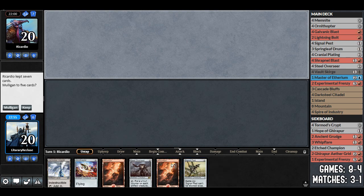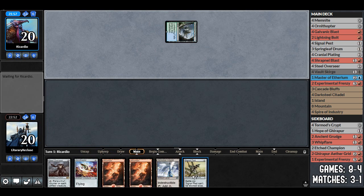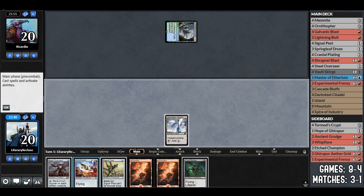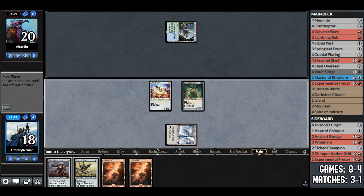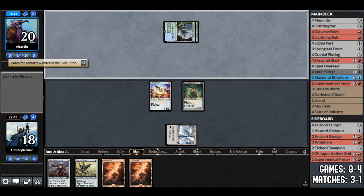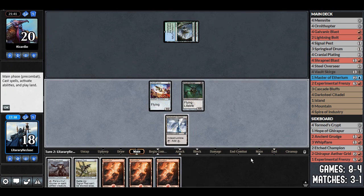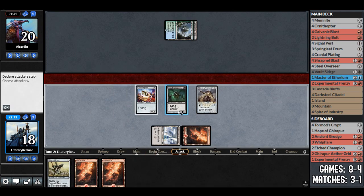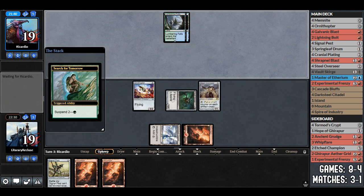This hand is amazing but only one land — double signal pest and double overseer. We have to mulligan it even though it's tempting. The next hand is better; we have three lands and vault scourge makes it even better. We play ornithopter, vault scourge, and pass. If they didn't bring in artifact hate from the sideboard, steel overseer should basically just win this game.